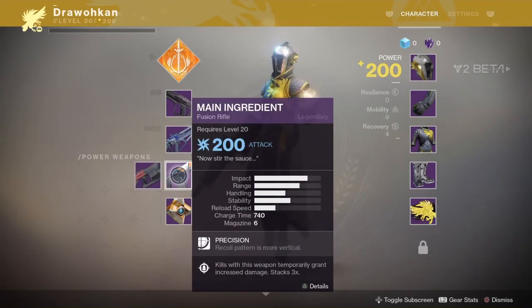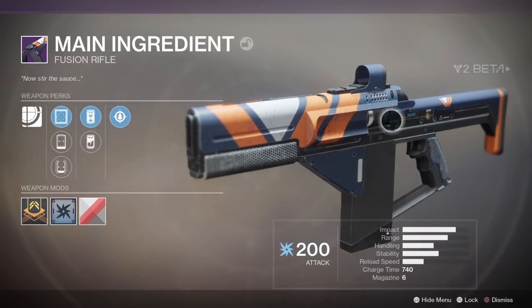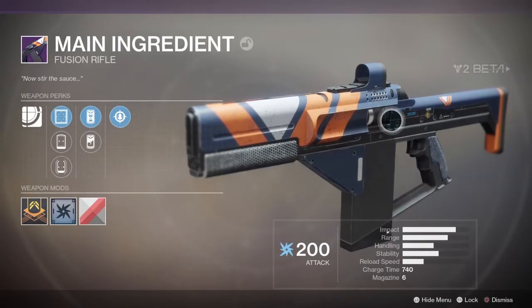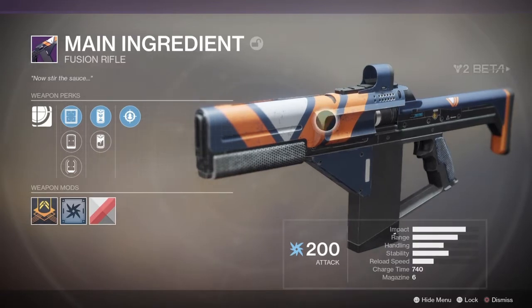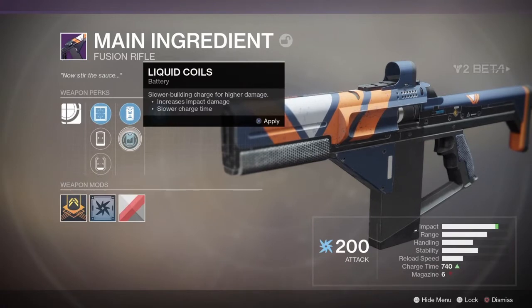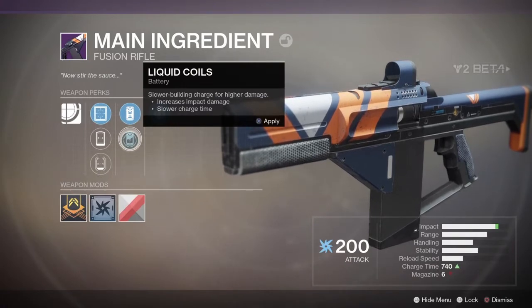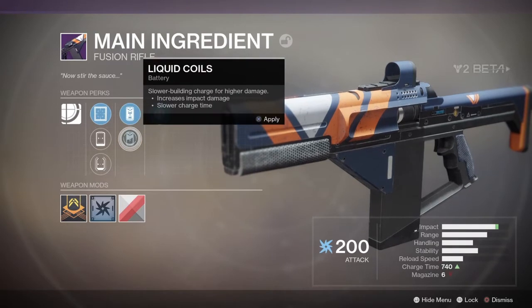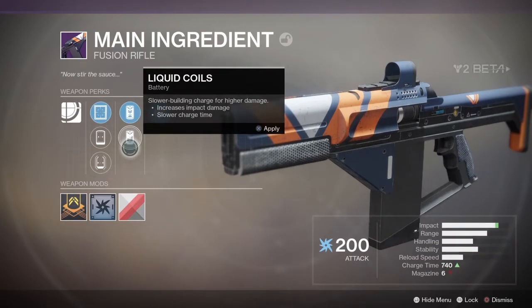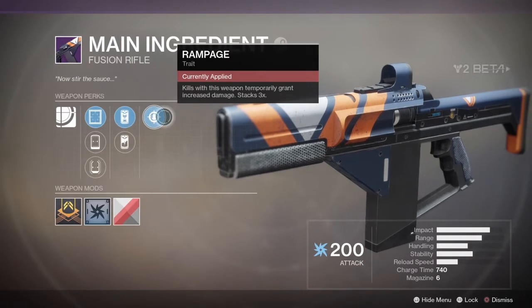For heavy weapons, you get a fusion rifle — it works exactly as a regular fusion rifle. Some people say it works like the Sleeper Simulant, but no, it's just a regular fusion rifle. It says the battery is lower, building charge for higher damage. We had a perk like this in Destiny 1 — Accelerated Coils. Enhanced Battery increases magazine size.